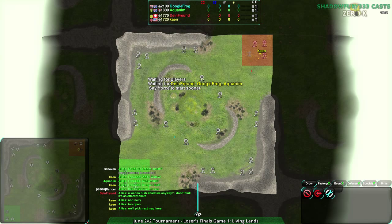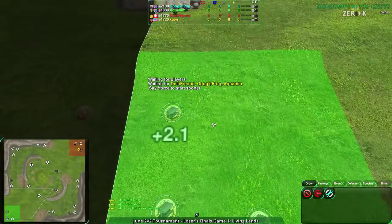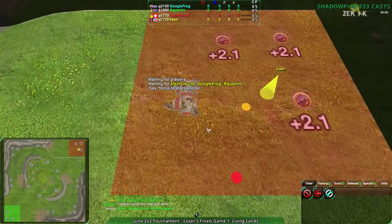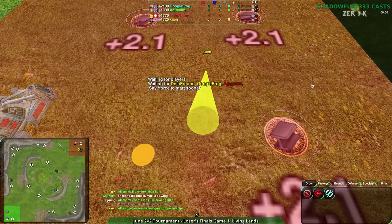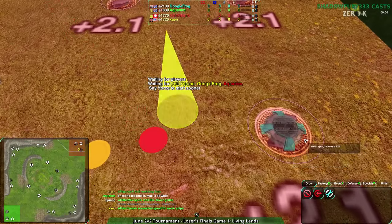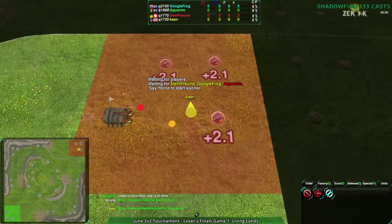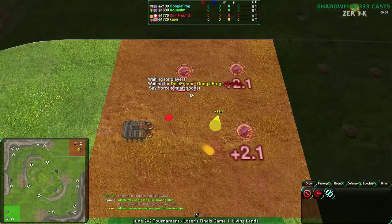According to the chat, apparently they rushed Ravens. Did they rush Ravens? Interesting. That sounds like a thing they might do. Mech spots look like sewer grates? I can't actually tell. Oh — Ravens. They rushed Ravens. Sorry, for those of you who are not familiar with some of the older names in Zero-K units — yeah, Ravens. The bombers.